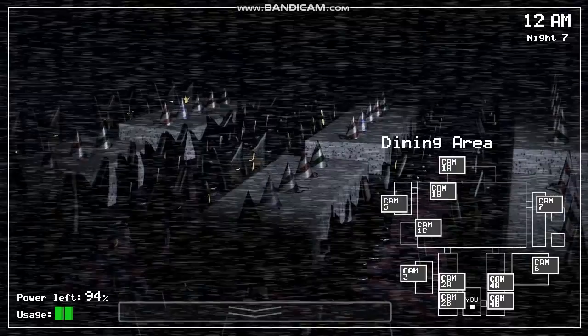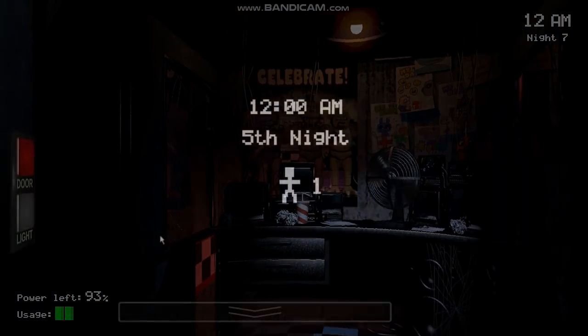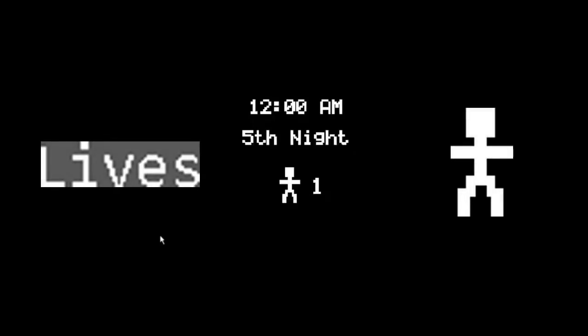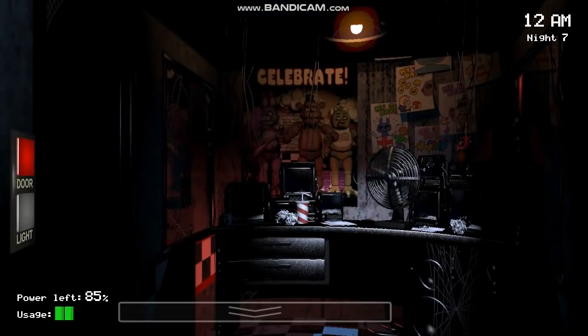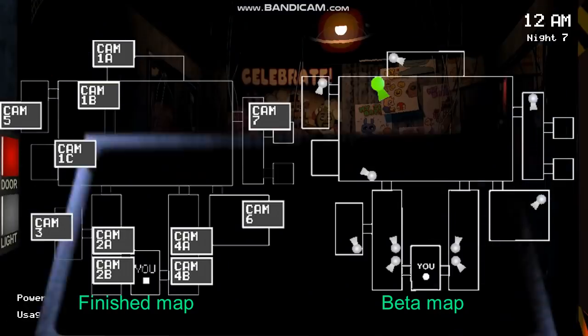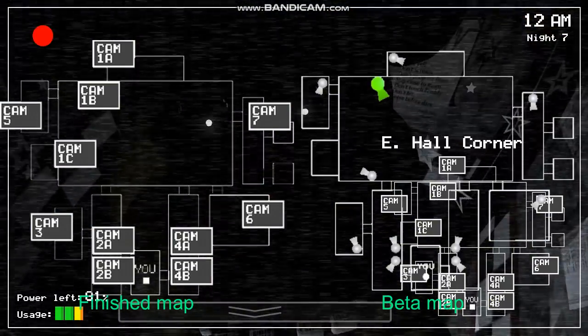First of all, Five Nights at Freddy's was originally planned to feature a lives system. Either you would restart at the previous hour and be sent back to the beginning of the night after running out of lives, or you would restart at the beginning of the night and be sent back to Night 1. In the game's files, you can find textures for the lives counter and a stick figure that would appear next to the counter — the MFA files label this figure as Tiny Man. Another change was the map of the pizzeria; the camera buttons were originally going to be circles with translucent cones indicating your field of vision, before being replaced with simple squares.